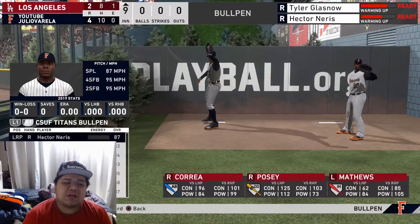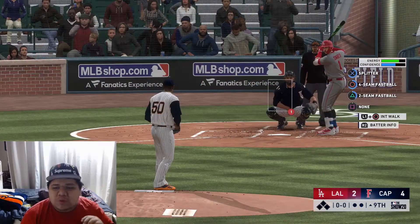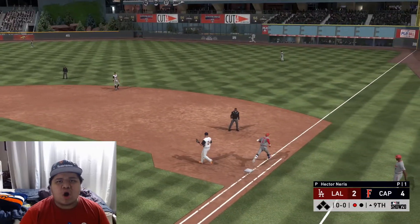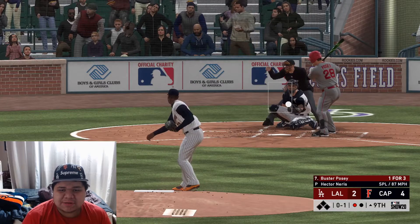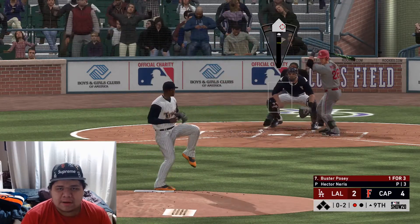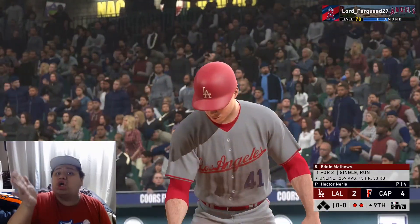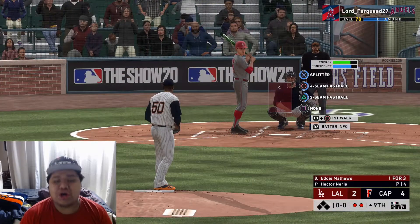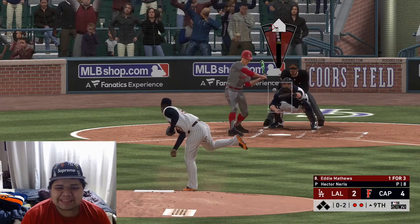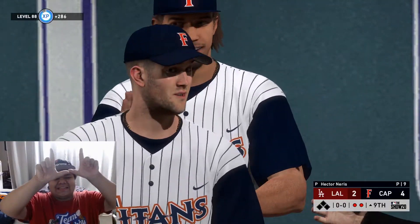We're bringing in Hector Naris to close the game - I was going to bring in Tyler Glassnow but saved him for extra innings. Naris doesn't have the best pitch repertoire but he's the only reliever who's a player of the month award winner. One pitch and we easily get the first out. Buster Posey is up - we can't allow one bad pitch to slip through. We get him out, and then Zimmerman makes the final catch on a fly ball. We take the W, ladies and gentlemen!